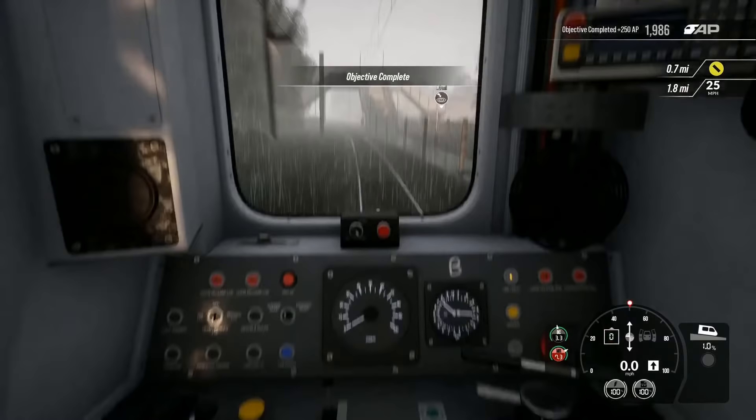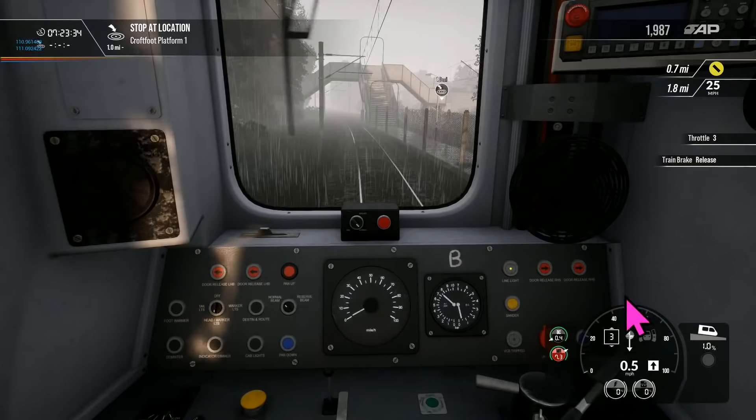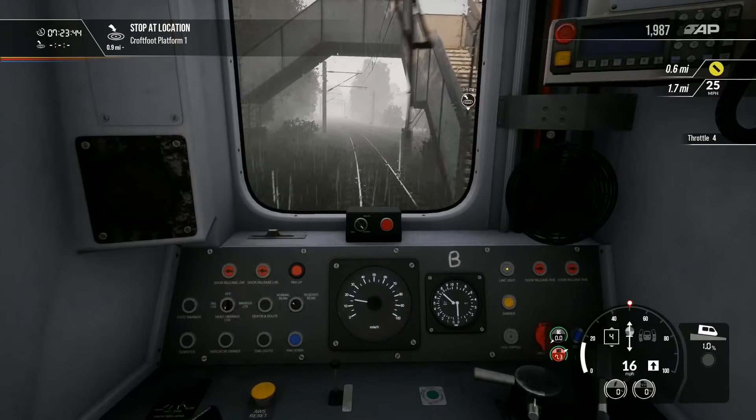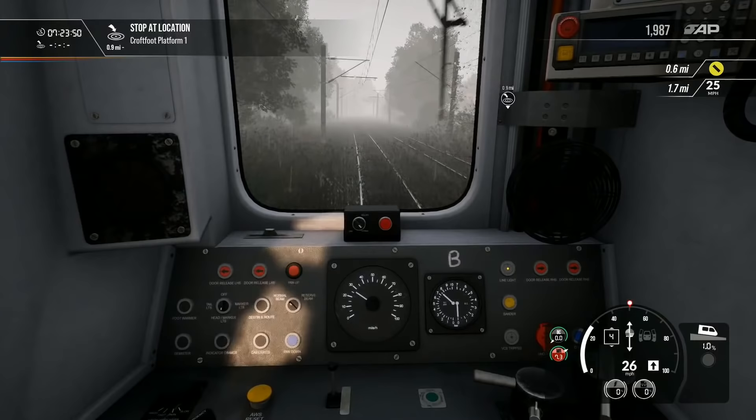Actually this does have an electric brake, so you might be right — I'll ask the team. It has a blended brake, so it adjusts the electric brake dynamically. It's a little bit tricky, but that's usually why — because it's reserved for a dynamic brake handle, whereas your train brake is this one.